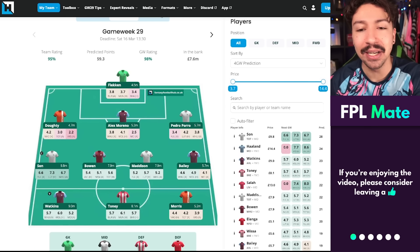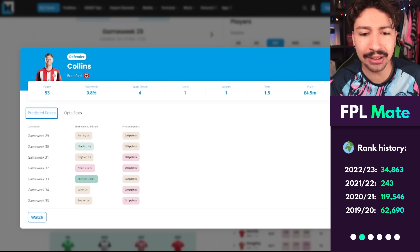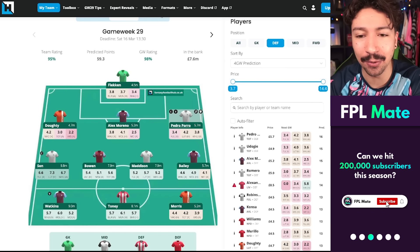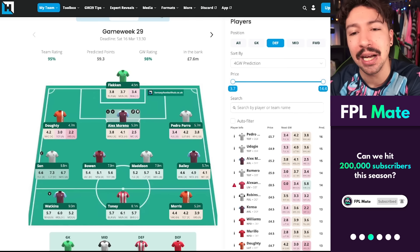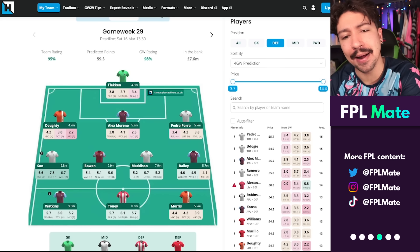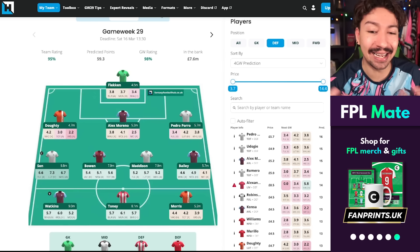The tool is actually predicting that some other defenders could outscore Pedro Porro this game week. Collins, for example, is predicted 3.6 points against Burnley. If you want to eke out every bit of potential from underlying data, Collins might be the one to go for instead of Porro, allowing a double up on Brentford's defence and possibly room for an extra Spurs attacker. It's very difficult to choose between Werner and Brennan Johnson. I wouldn't go for Kulusevski — his numbers just aren't as good. But overall this team looks pretty strong.